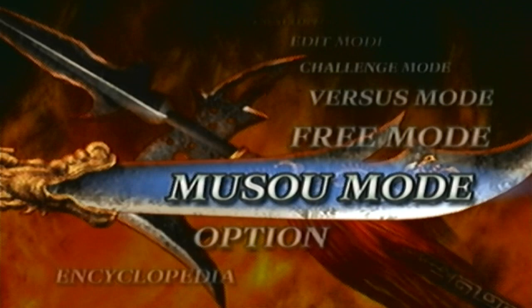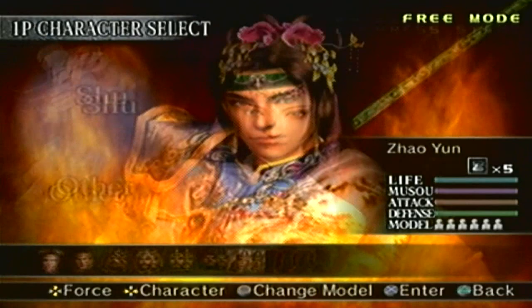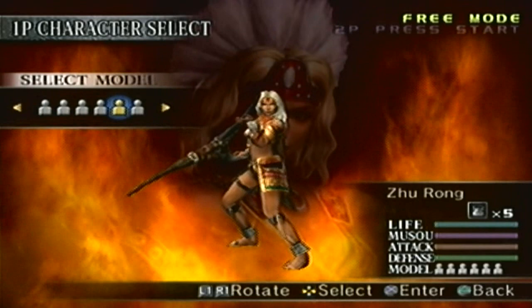The next one we're going to get is Zhurong's. Moves from mode is not required, so do it in free mode. We gotta go to Xucheng and play the battle with Xucheng under the Nanman forces — and obviously as Zhurong. I'll show off the 5th mod like always.